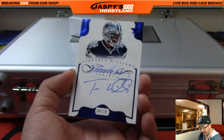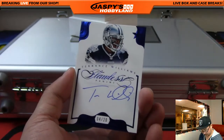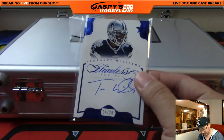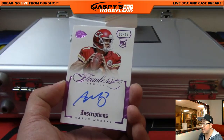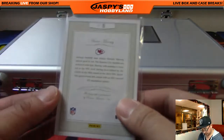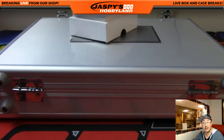Next one is four out of 20 — Terrence Williams. Terrence Williams autograph going to Pokey Chris. Next one is eight out of 14, rookie auto, Aaron Murray. That will also go to Pokey Chris with Aaron Murray.